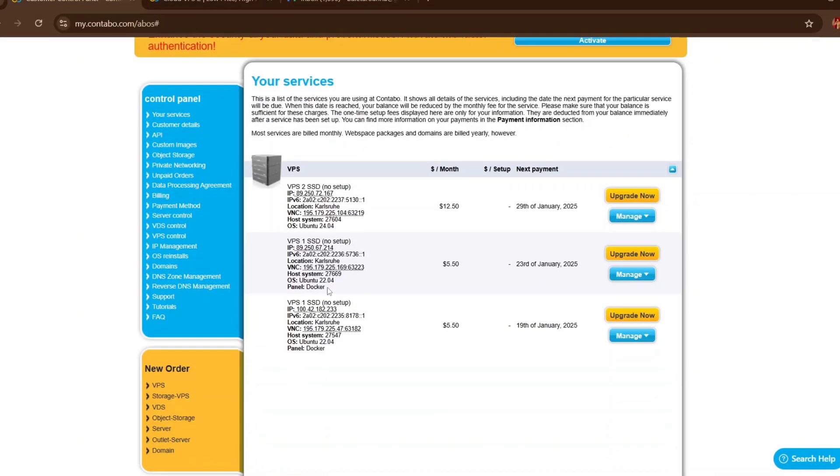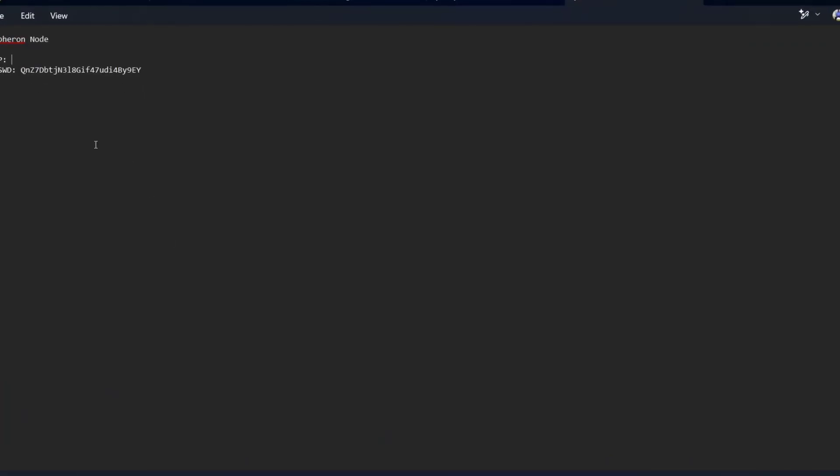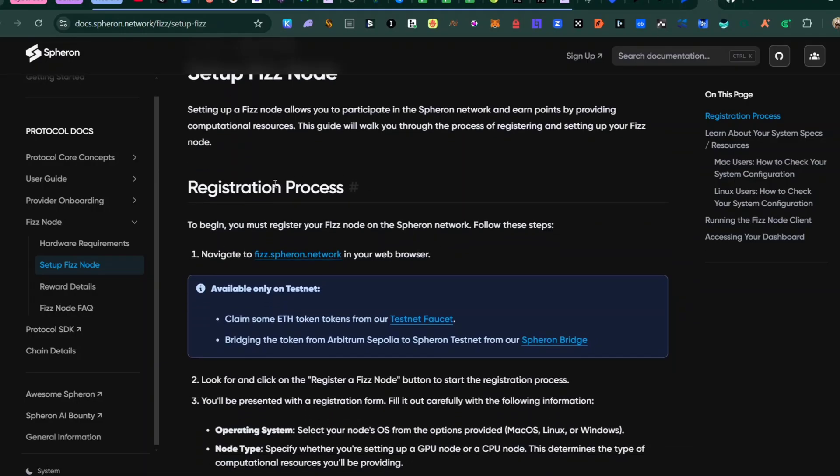When you log back into your Contabo account you'll be able to see all your VPS details. I normally copy the VPS details and paste them into my notepad alongside the password, so I can easily copy and paste anything I need later without stressing.